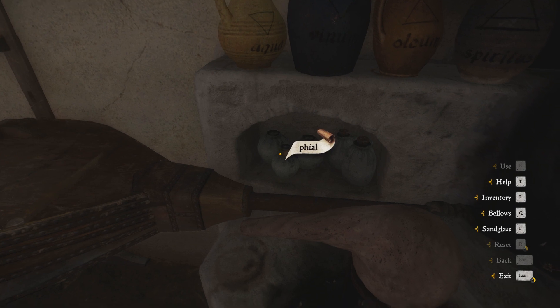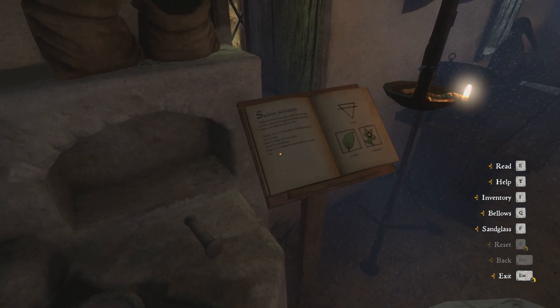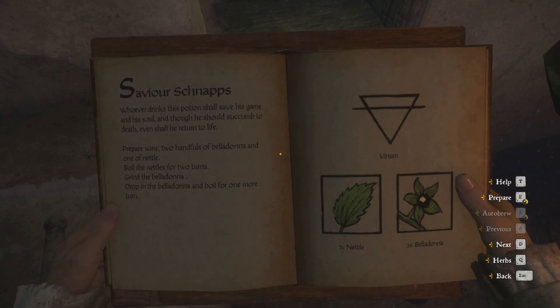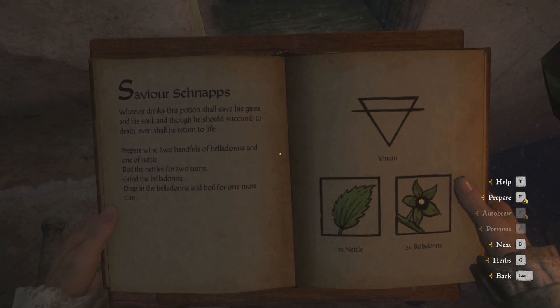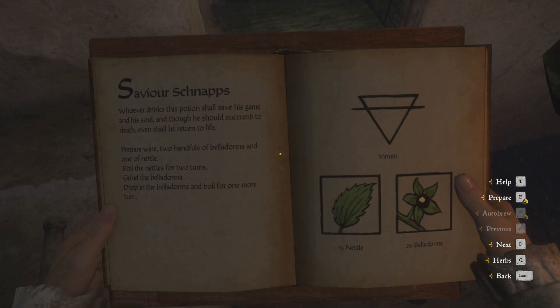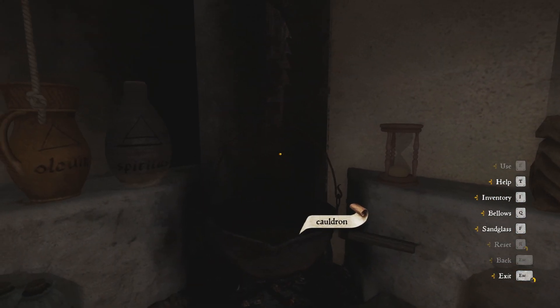It's good to make those preparations before we restart the fire. You have to be careful to make no mistakes. Each step is clearly written in the recipe book, where you can always check that you are doing things the right way. As you can see, we have to prepare wine, two handfuls of belladonna, and one nettle. First we have to boil the nettle in wine for two turns — meaning set the fire twice. Then we have to grind the belladonna, but we will do that in a moment.